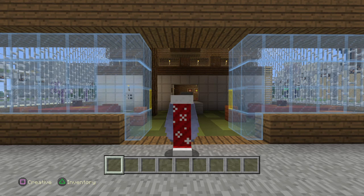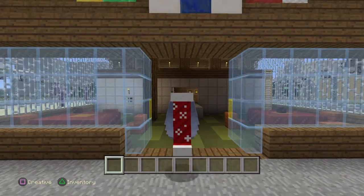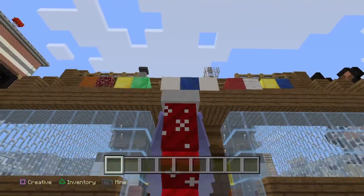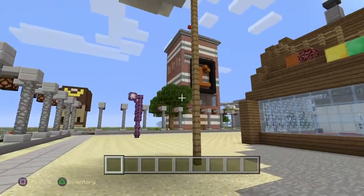Hey guys, this is Tommy, and today I am here with another Minecraft video — another video of Tac City. But as you can tell by the title, it has nothing to do with the Krusty Krab. I just thought it would be cool because we switched it out, so now the Krusty Krab has sand.